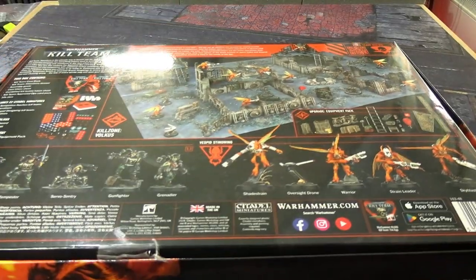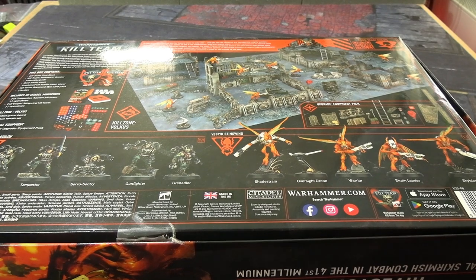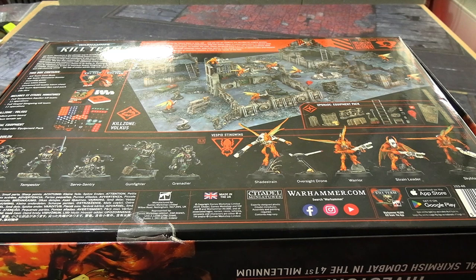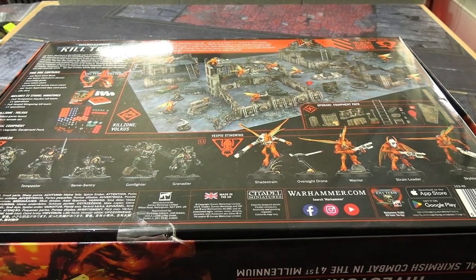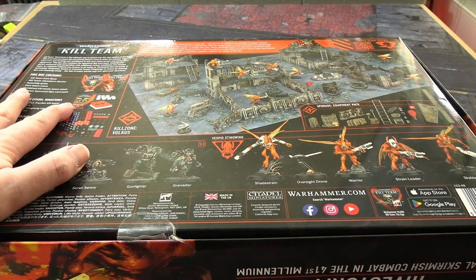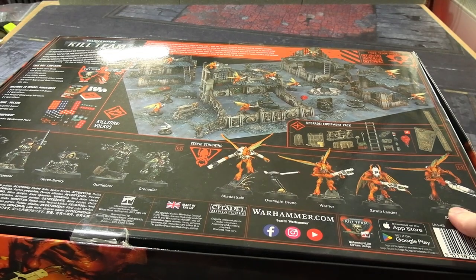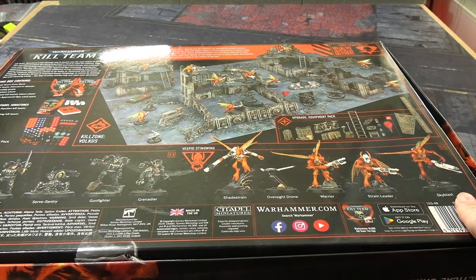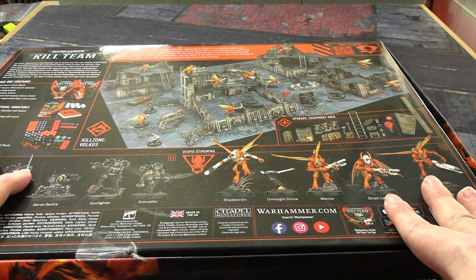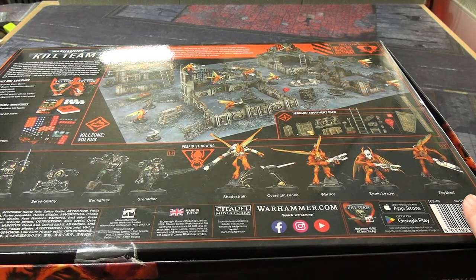Originally I was just going to pick up the new edition rulebook and the cards and tokens, but they've actually made this box a pretty good deal. If you get it from a third-party gaming store with the full 20% discount, you're looking at roughly 116 pounds. The rulebook on its own is 30-something; you're getting two full kill teams worth about 40 each, the approved cards, all the tokens and dice, and the equipment pack. They're really encouraging you to get this box because if you try to just buy the necessities separately you're actually paying more.